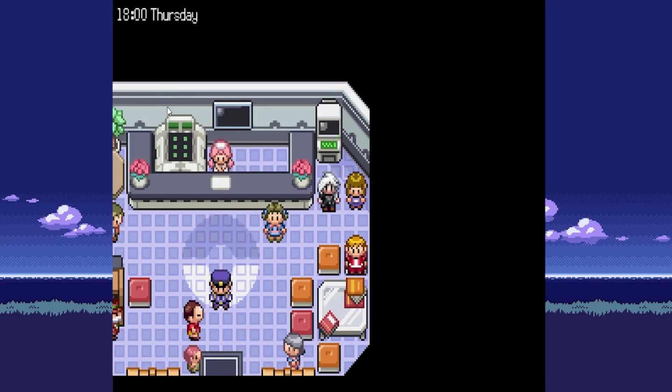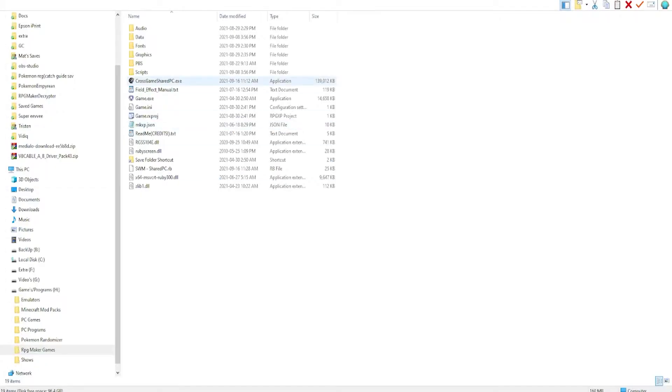Now we're going to go to the other game — we're going to do Rejuvenation. As you can see, I'm in my Rejuvenation folder and I'm going to use the Cross Game Shared PC .exe.